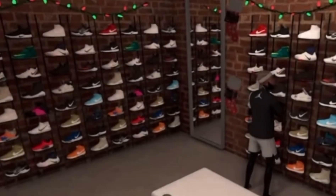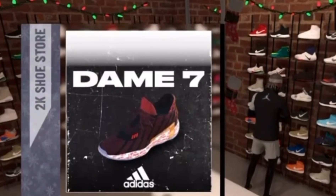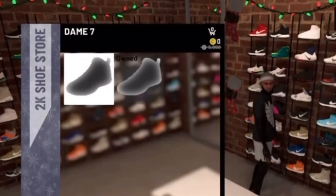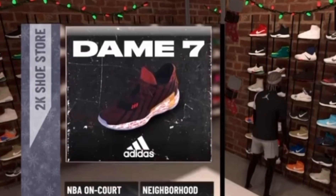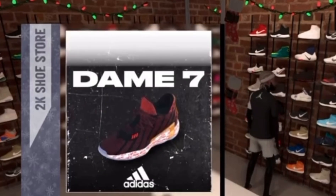What you guys are going to want to do is load into 2K shoes. As soon as you load into 2K shoes you'll see the Dame Sevens up here — you click it. You'll see that there are two Dame Sevens to choose from, and you're going to have to equip both of those shoes in order for this glitch to work.